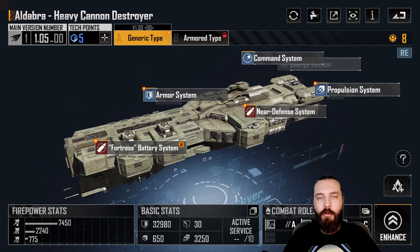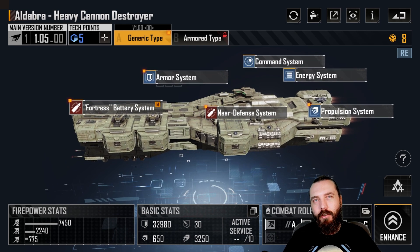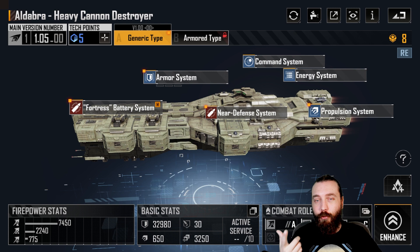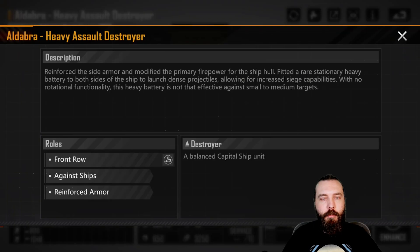Not a bad ship — I'd probably underrate it a little bit more than I should. I do compare it to the Taurus as they both fill basically the same role, but the Taurus does it a little bit better: one, energy-based weapons help it out a lot versus this; and two, it's got that innate dodge rate so it's just going to survive a little bit better than the Aldebra.